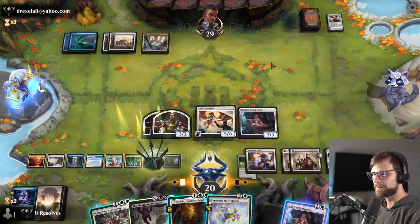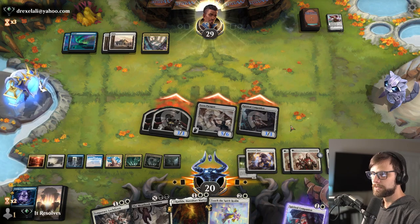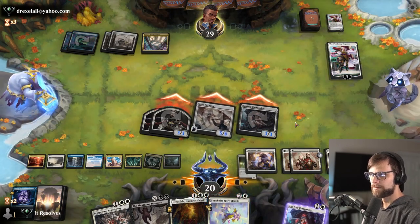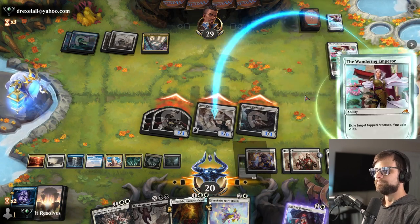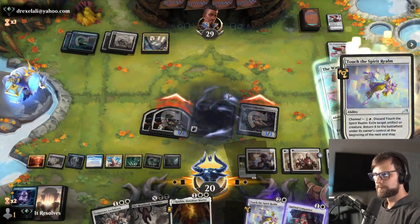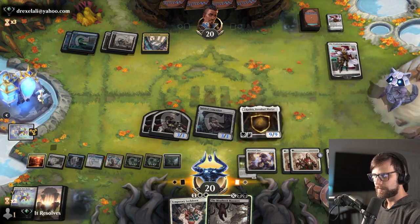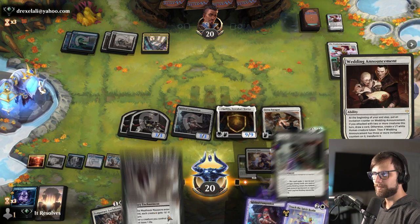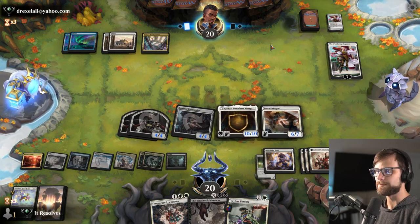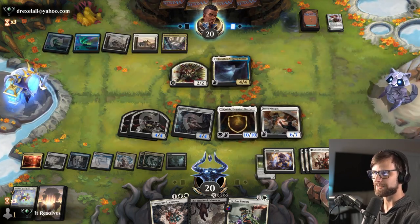Let's attack first — totally anticipating they've got a Wandering Emperor. There it is. We could bounce, and I think I will here, just because I kind of want to keep that on the field if I can. Let's go ahead and play Katilda here. It's a pretty big Katilda, and we get to draw some more. We have got a very substantial board, so it's basically Depopulate or Bust for the opponent. I kind of doubt they have it, given they just minused on that — that's a pretty big tell.